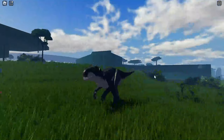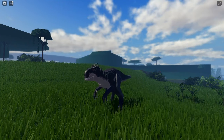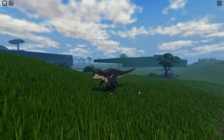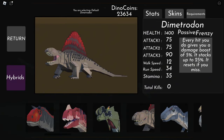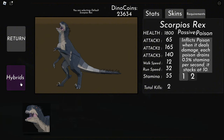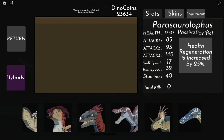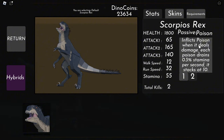Here is the prediction for how the Dilophosaurus is going to work in Jurassic Lucky, so you guys don't freak out about it being overpowered. All dinosaurs in the game have a passive ability. The hybrid ones have two, but the Dilophosaurus is like the original dinosaurs — it has a poison passive, similar to the Scorpius Rex.